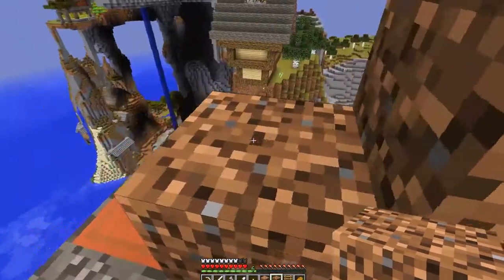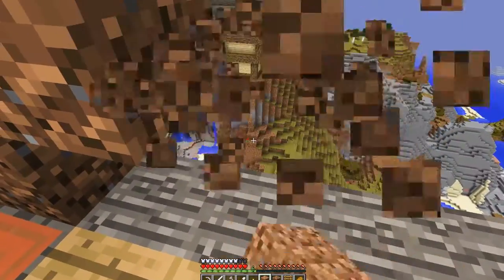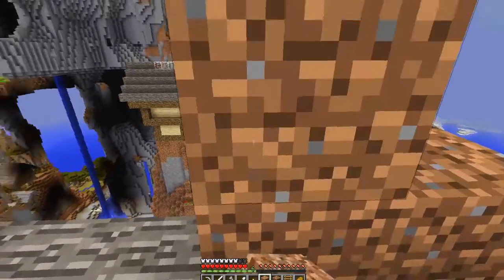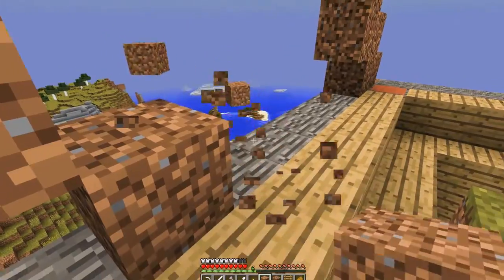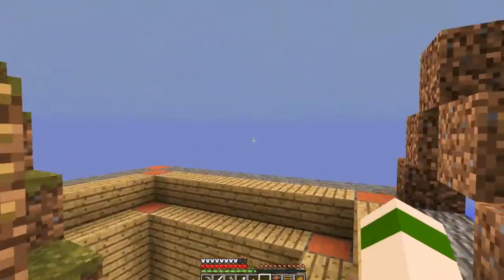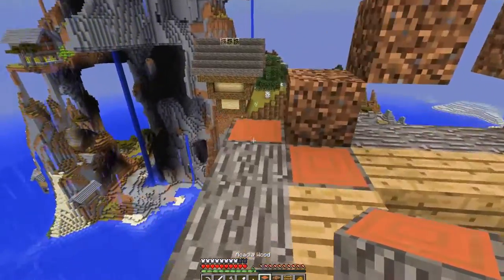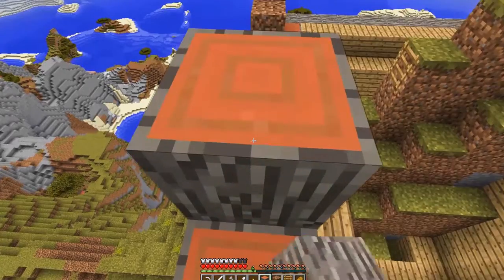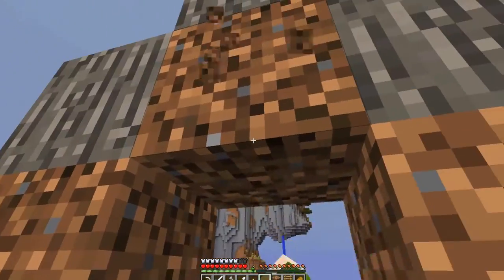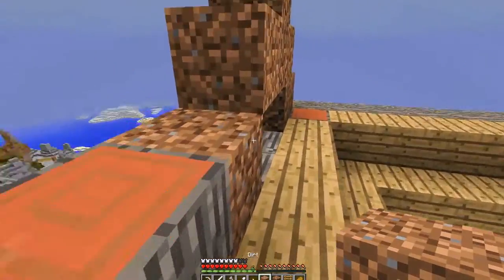We're going to do a double gable, which means we're going to have two peaks on the roof. I'm almost out of dirt, but that's okay. The acacia will go like this — boom, boom, boom, boom. And then right here, we'll go like that and do the same thing on top of this one. This roof will have two peaks; it'll be really nice. It's going to break up the monotony and break up the landscape of roofs and similarly shaped buildings. It's going to be good.